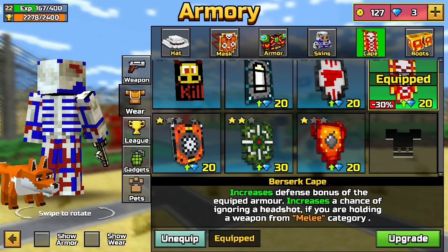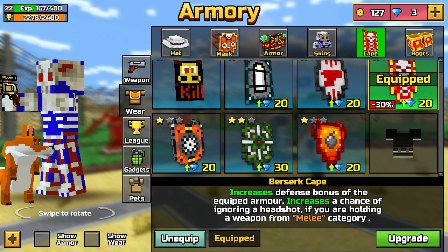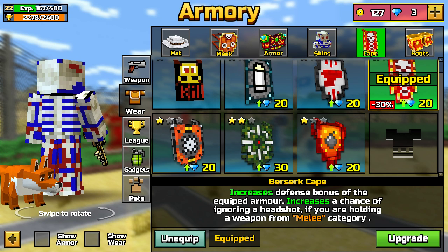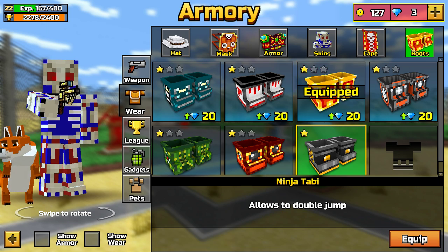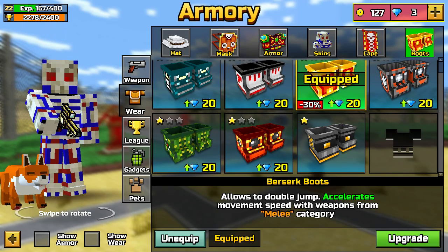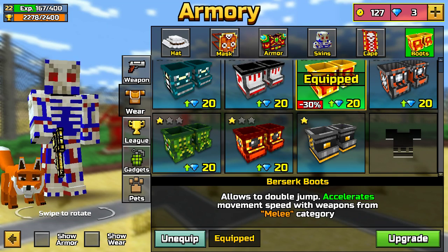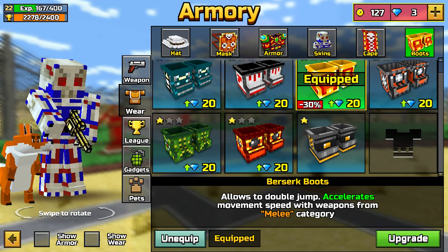I got all the capes. I use this one because it increases defense bonus. Equipping armor increases the chance of a headshot if you are holding weapons from the melee category. This other one I don't wear because it allows double jump and accelerates speed with weapons from the melee category.